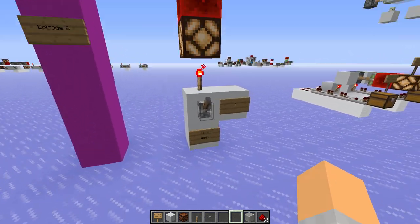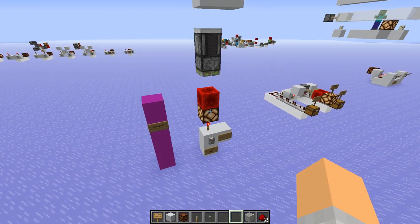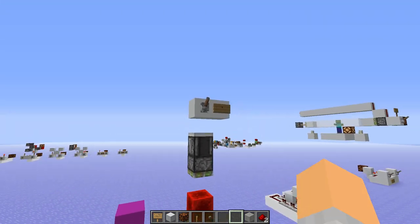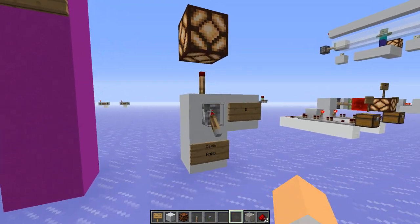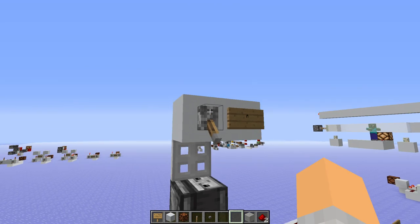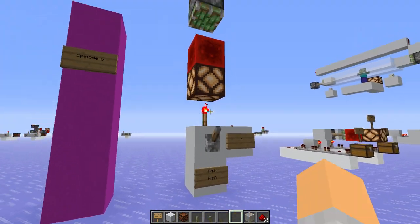This one is a NAND gate. The lamp is always on unless both levers are in the on position. At the moment they're both off because they're up. If we turn this one down, the lamp stays on. And if we turn this one down, the lamp goes off. But otherwise the lamp stays on in all other combinations. So I think that means it's a NAND gate. Well done — that was really good.